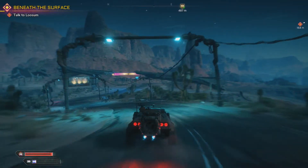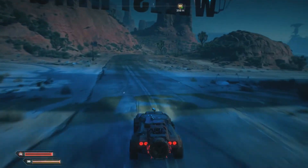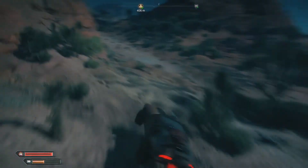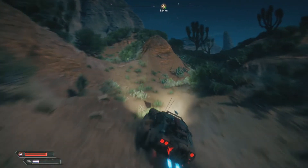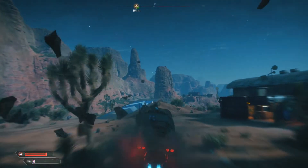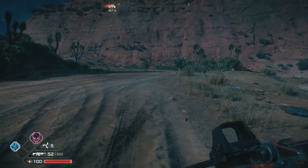Now I'm going to get into this other car and drive off a little bit. To call your car, you cannot be inside this building, and you also cannot be within close proximity to the car you just stashed. I'll move my other car a bit, then go into the main menu and over to vehicles.